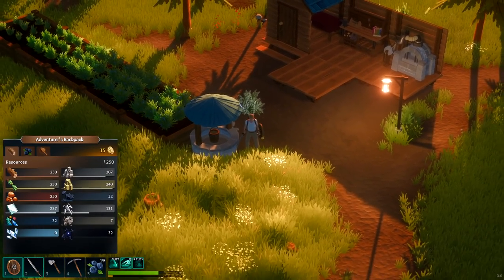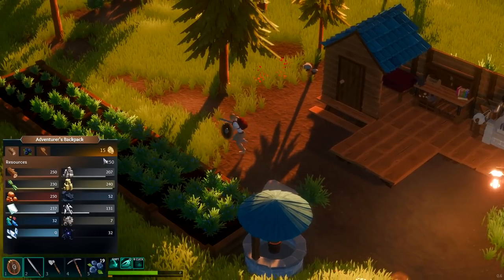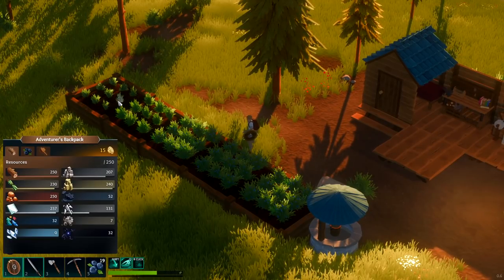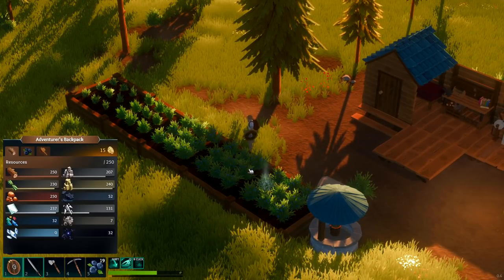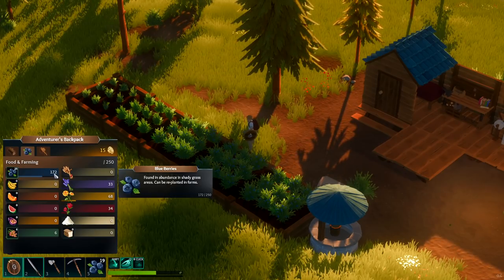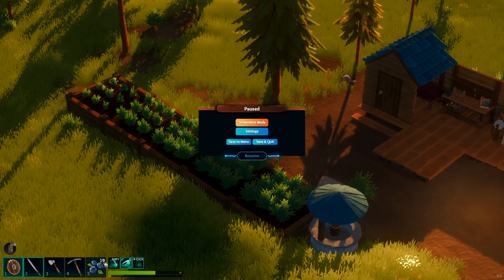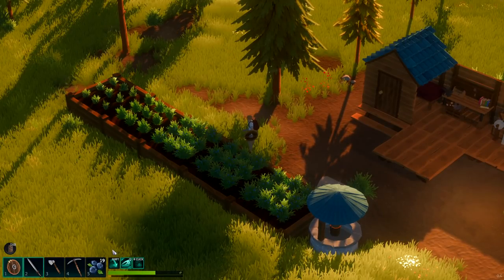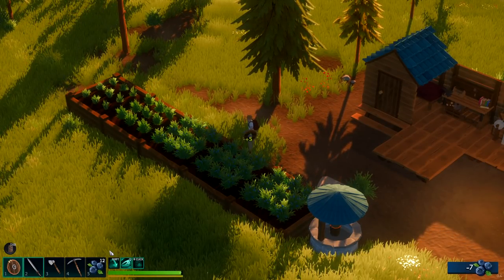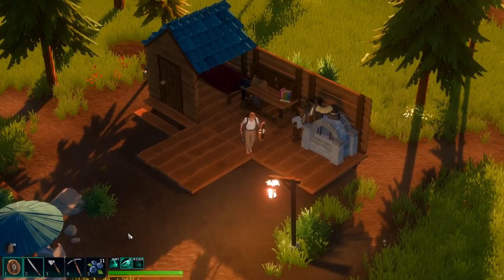All right, so we slept the night and it's time to jump back out and take care of our farm. It doesn't look like we need water yet — we're okay. You'll see it kind of lighten up a little bit. Once these turn out really good we're gonna be able to replant them. We're at 172 — doing really nicely on these. We have more than enough berries; we can eat up a couple more of those. Delicious!